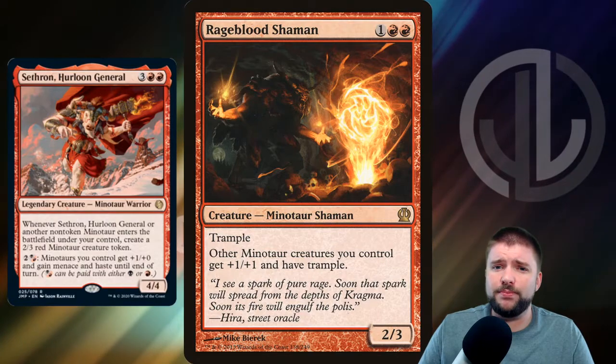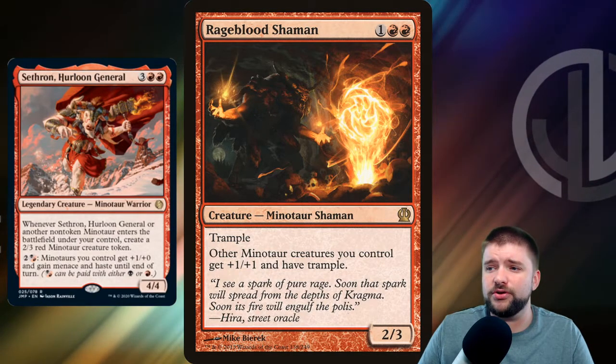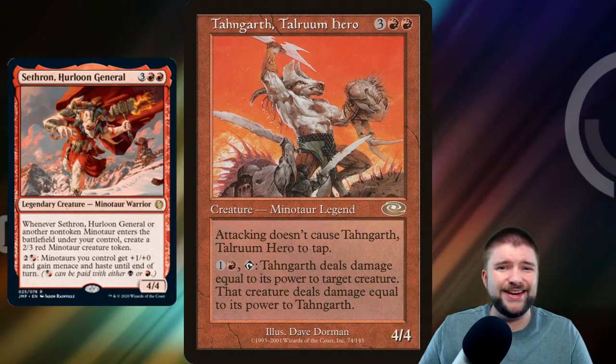Rageblood Shaman represents an Anthem for our tribe — 3 mana for a 2/3 Trampler. Other Minotaur creatures you control get +1/+1 and have Trample. We're playing it, it's in there.